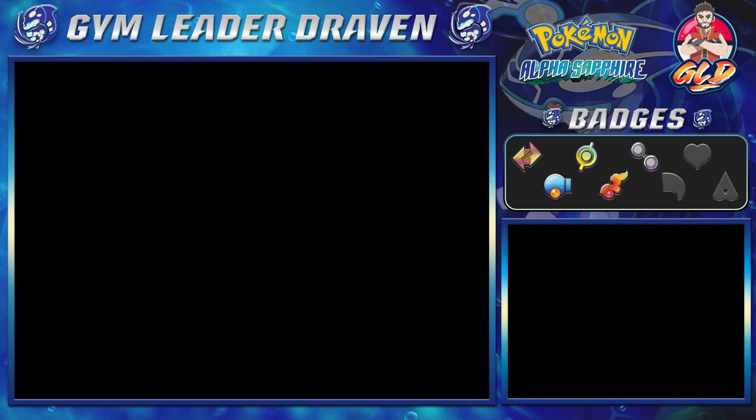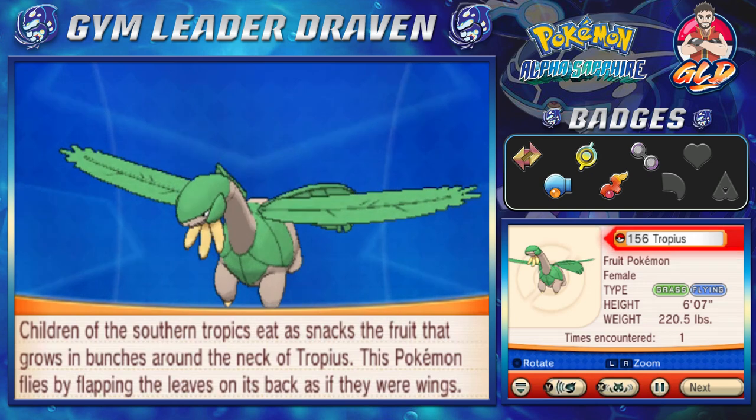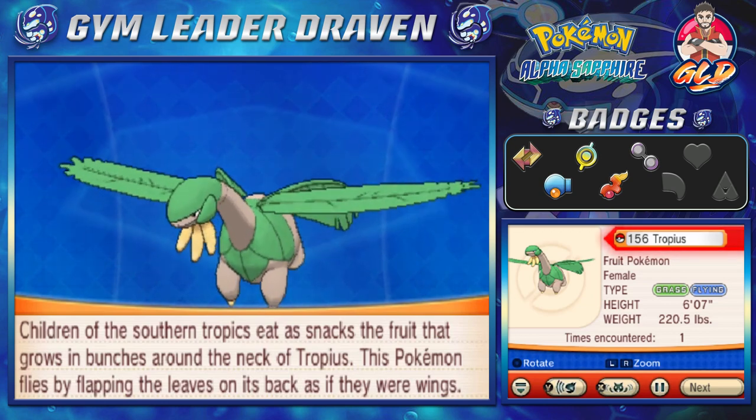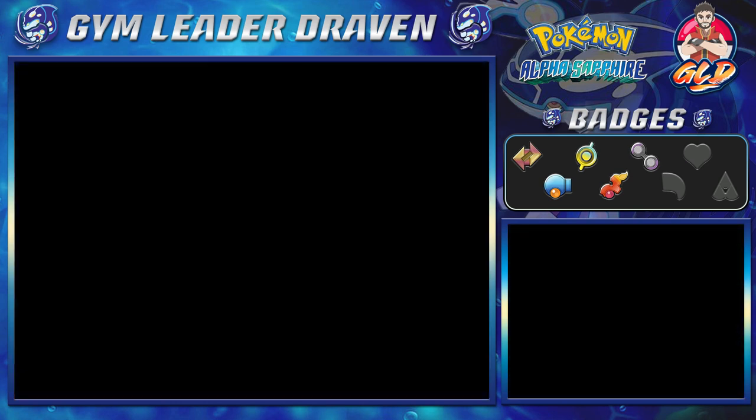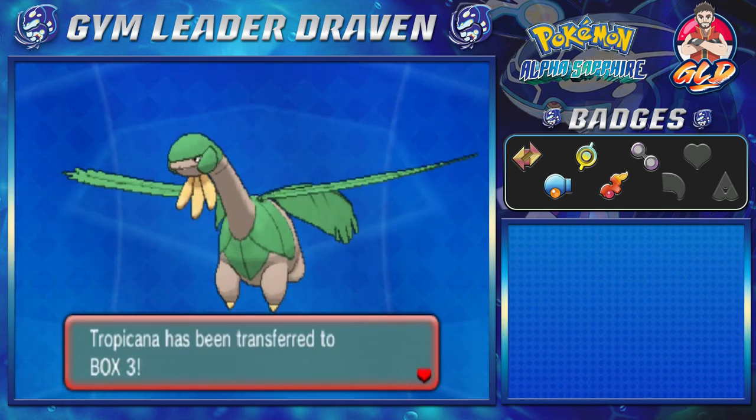Ladies and gentlemen, say hello to Tropius! Let's take a look at its data. Tropius, the Fruit Pokémon — it is female, both Grass and Flying type. Children of the southern tropics eat the fruit that grows in bunches around the neck of Tropius. This Pokémon flies by flapping its leaf-wings on its back, which is cool. I'm going to nickname this Pokémon 'Tropicana' after the drink — still got a little Latino in me!